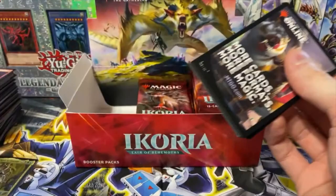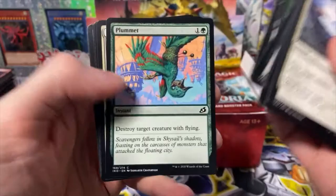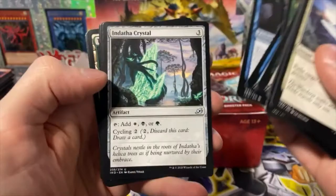These packs just fall apart in your hand — I don't like the way the pack is. It's got like no integrity to it. I really like these black cards on the outside — I don't know what they are, but they have a really nice look to them. Looks sleek.